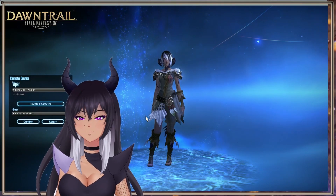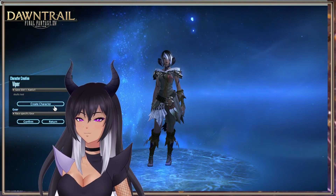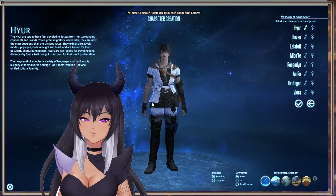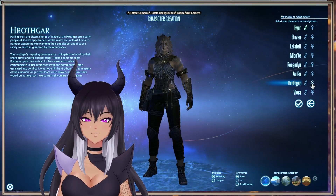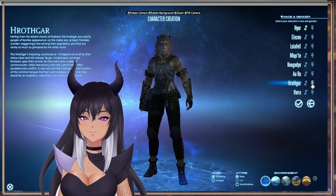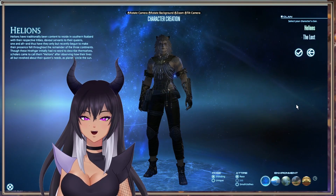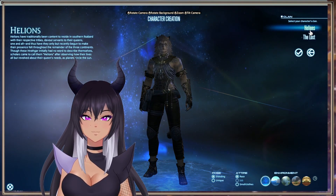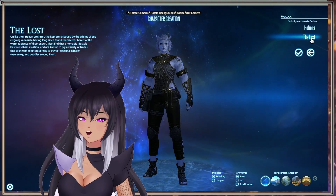Okay, so here we are. This is my character that I played around with yesterday. Let's look at the new character we can make — it's a female Hrothgar. So we have our pretty kitty lady. Let's go ahead and play around with that a little bit more. Alright, so Hellions and the Lost. I like the way the Lost look — I like that look a lot.